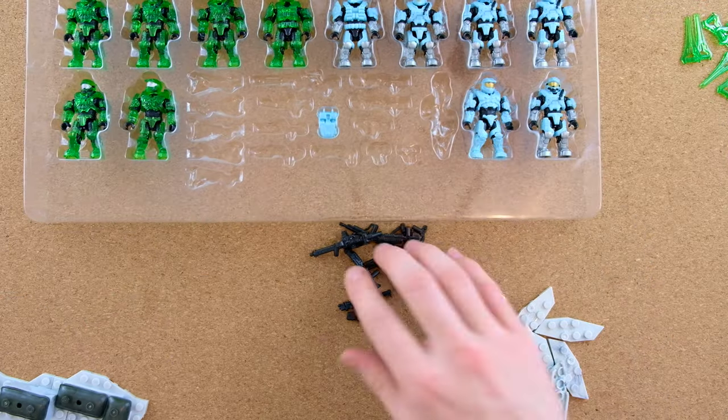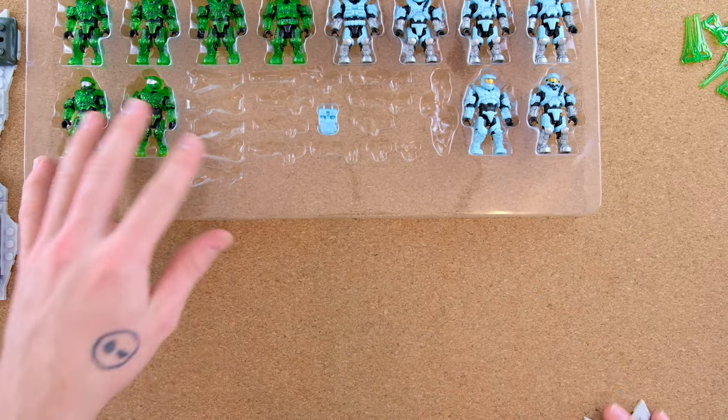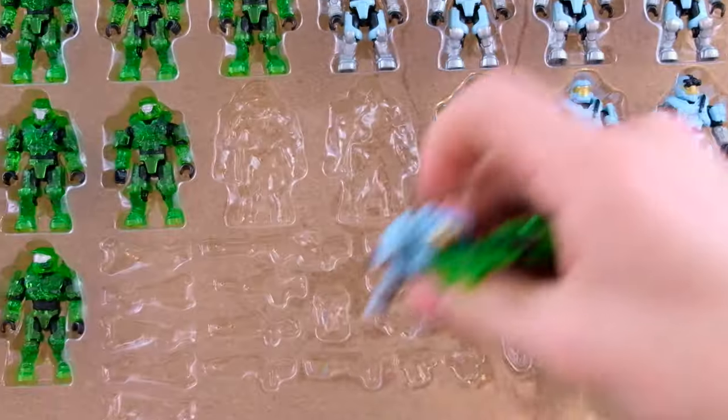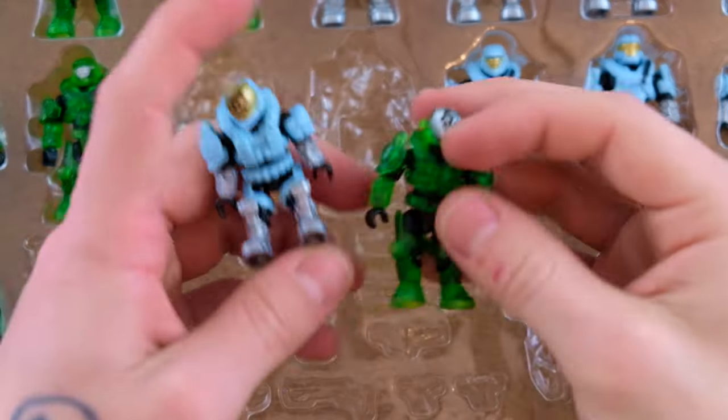I think the best thing to do here is take them out character by character. We've also got a backpack for Jorge — don't forget that. Let's start with the one that you all want to see. This is the Emil.